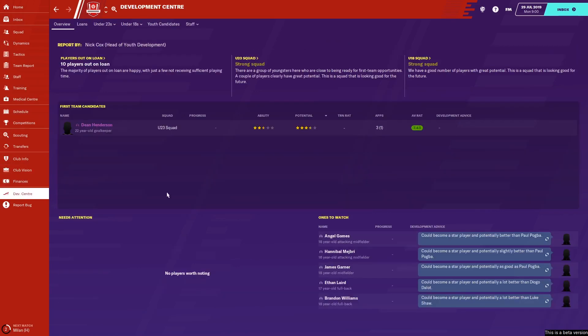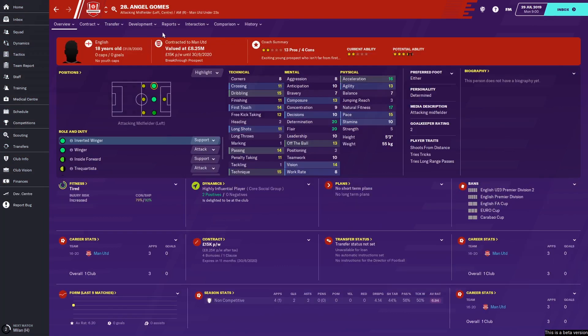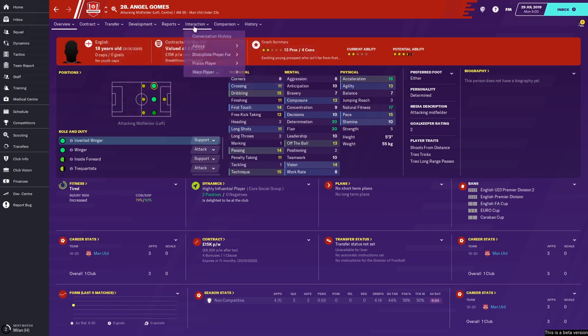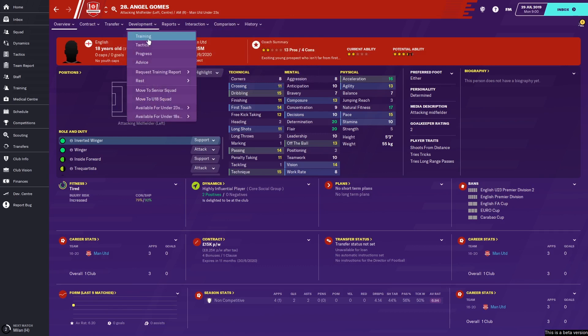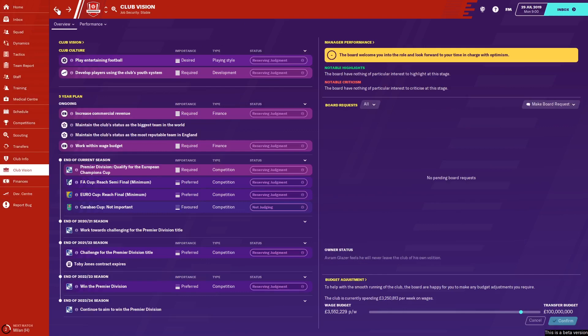One of the most important objectives is developing players using the club's youth system, which makes the development centre screen very important. Just keep watching this screen to have a look at the ones to watch. As you can see, a lot of these players here are star players - so keep them nurtured. Make sure they're either going out on loan to clubs or playing in the youth team and getting good experience, maybe being coached by other players in the team. After a few weeks, if you go on training, you should be able to get the player to be tutored by other players, and that sometimes helps.